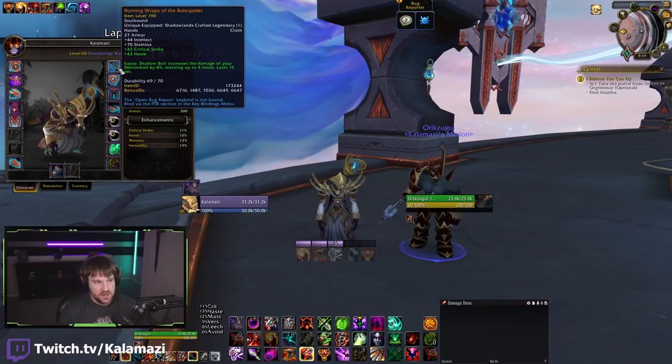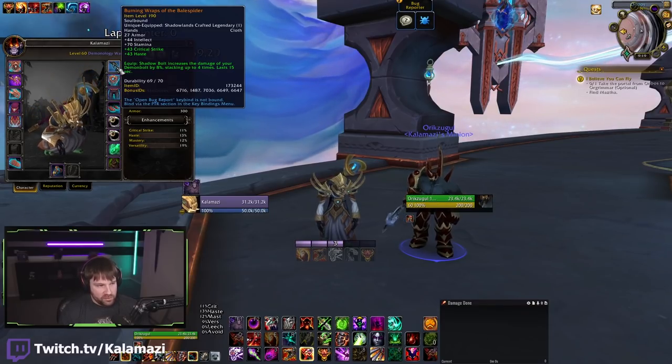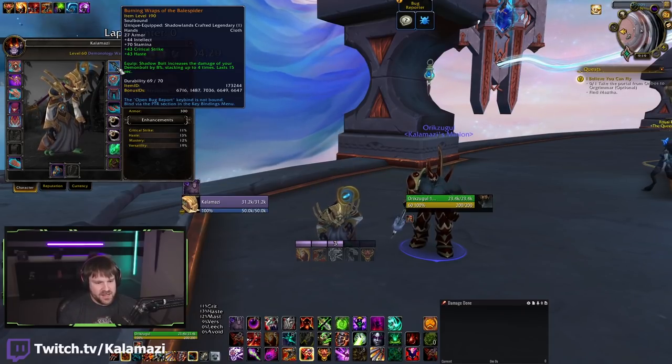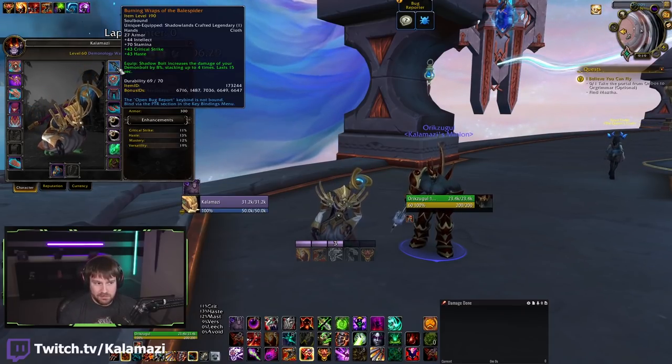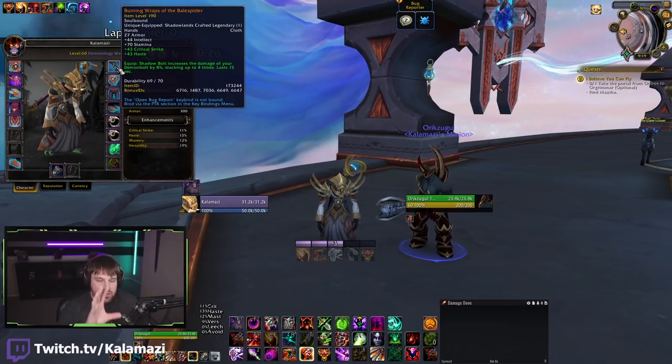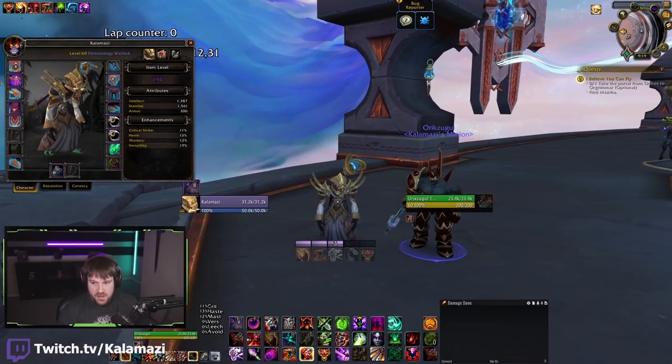For the most part, you should maintain this buff probably the whole fight, barring having to move or death or weird situations. It's very easy to maintain — it lasts 15 seconds, and you're typically casting Shadow Bolt a decent bit as Demonology because it's the way you build shards. So we have a 32% buff here from this. That's pretty solid.